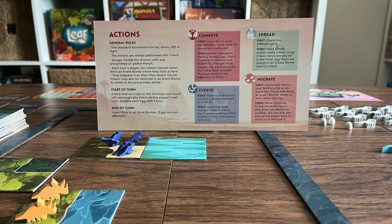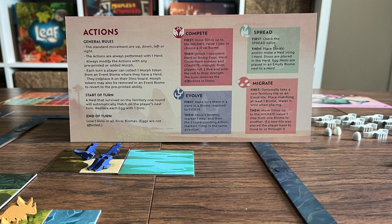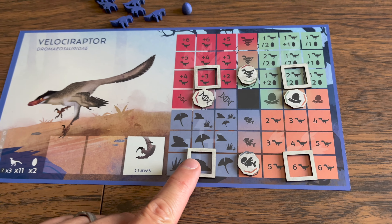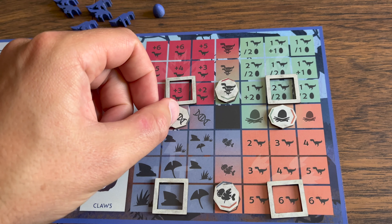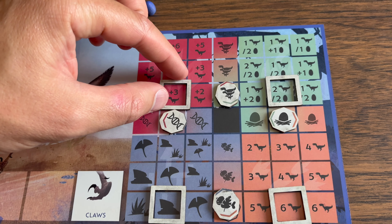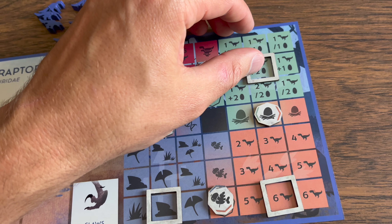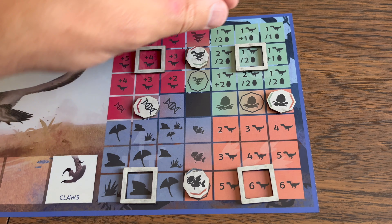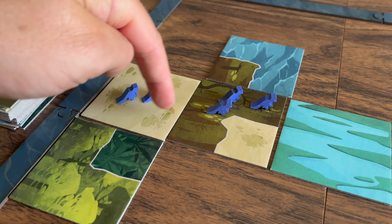Players take turns in clockwise order, beginning each turn by hatching eggs from any nests — replacing eggs of your player color with a dino of that same color. The active player then decides to perform one of four different actions. On your individual dinosaur board you have four evolve markers which start in indicated areas. Your action frames are placed where the evolve markers cross on a grid, giving each action area a three-by-three area — nine different ways to change the action for your needs.